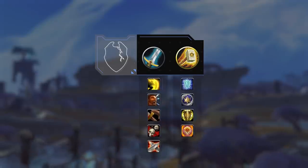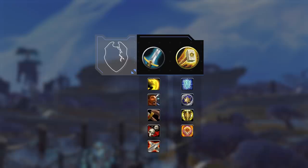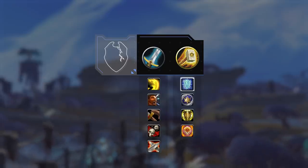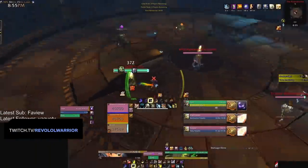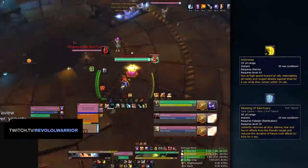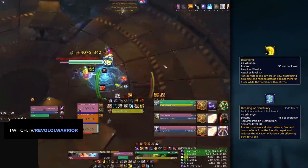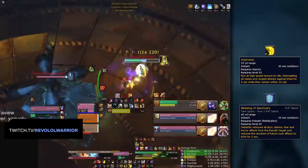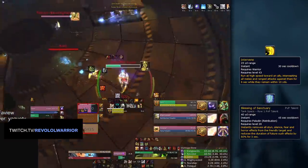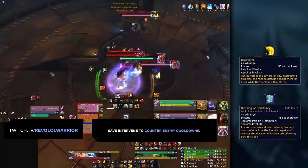From the Warrior, you have Intervene, Rallying Cry, Disarm, and War Banner. From the Ret Paladin, the most important defensive cooldowns are Shield of Vengeance, Blessing of Sanctuary, and Blessing of Protection. The two spells that are most important here are Intervene and Blessing of Sanctuary — these are the two most crucial spells that you absolutely cannot mess up. Intervene is especially important in melee mirrors where it can be used to deny an entire setup. It should not be used randomly, but instead to deny the cooldowns of the enemy team.